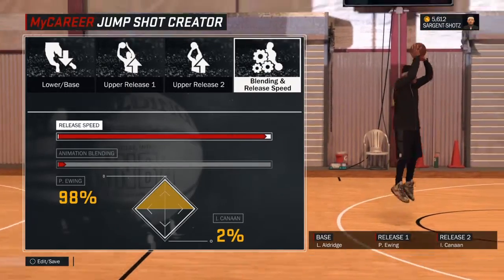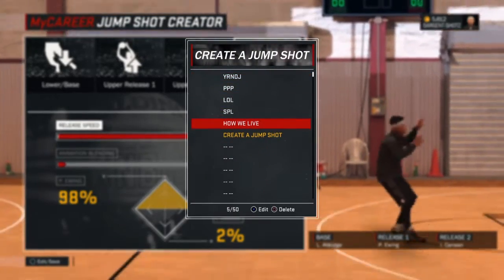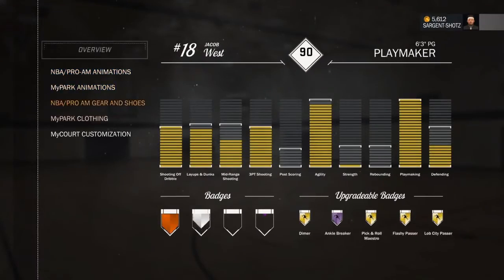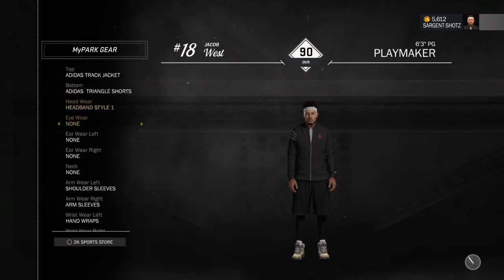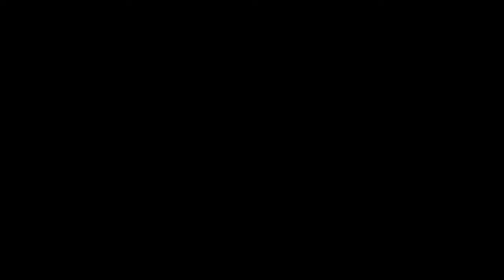I'm going to turn mine down to 98 on the release blending. If I put this up it's going to go really fast. If I was at 100 with Ewing it would go super super fast. So I'm just going to save it and leave back out of it. It has to go and change a clothing item or something to make sure it saves. When it does save, I'm just going to slap on goggles on my guy and you're going to see how fast it is.